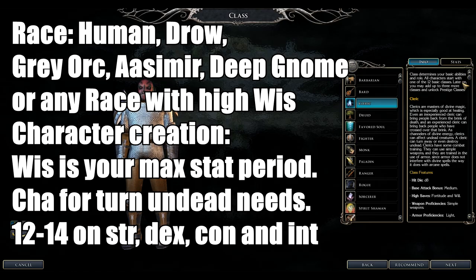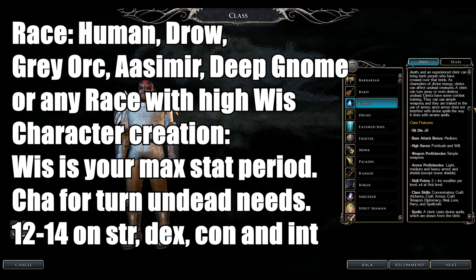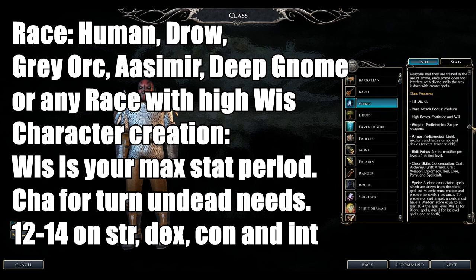Next up is the Cleric. They are divine spellcasters with 1d8 hit dice. They mainly use blunt simple weapons. Their armor is light, medium, and heavy, plus shields except tower shields. Being divine casters, there's no spell failure penalty in heavy armor, and they have spontaneous casting.